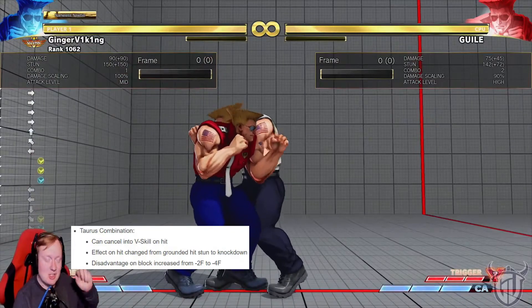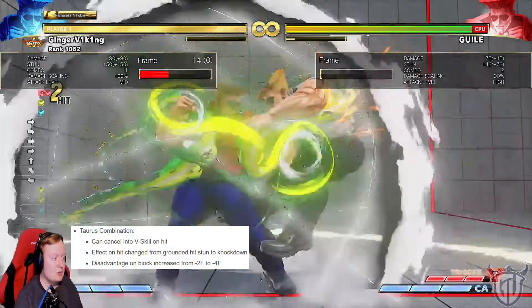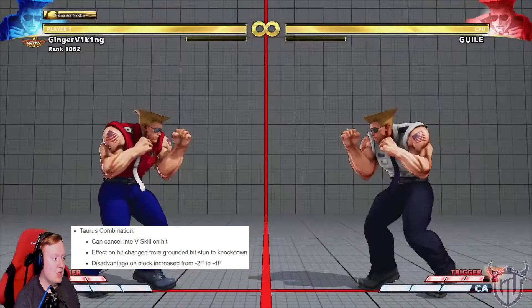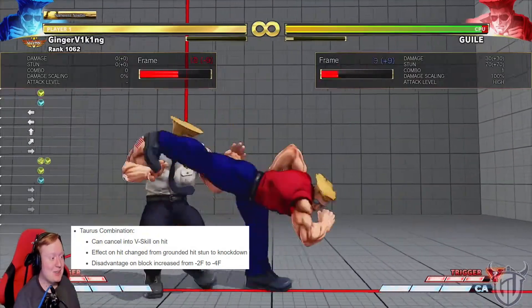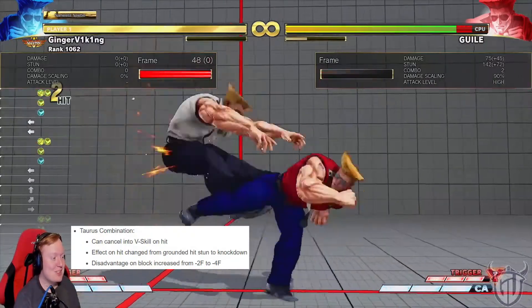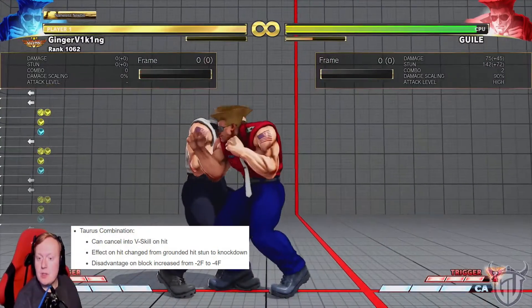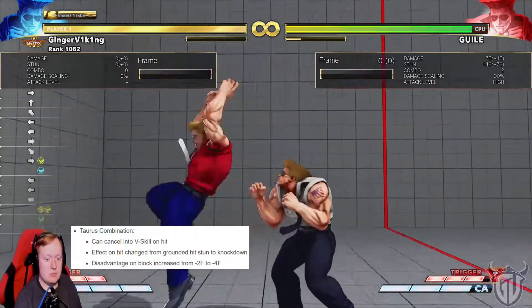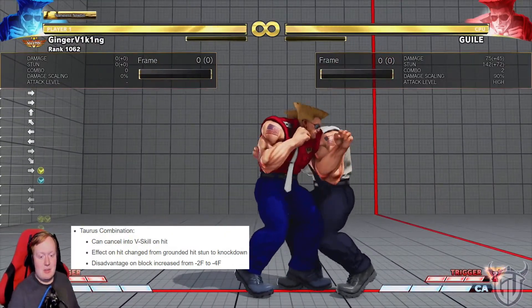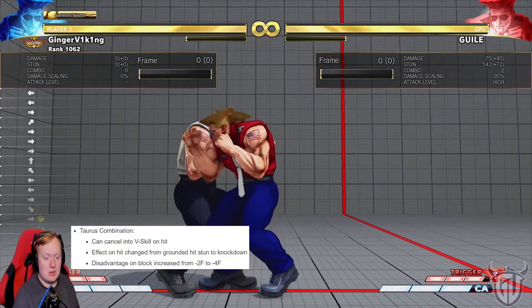Nice spelling mistake. You can cancel into V-Skill on hit. I guess it's Tatsu. That's actually really funny — I actually think that's really fun. That's pretty cool. Frost combination — what?